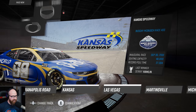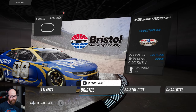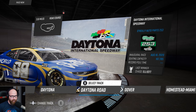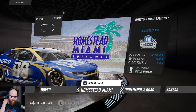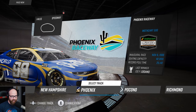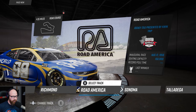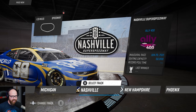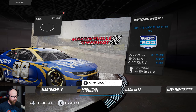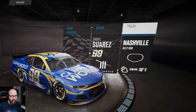For track selection you've got old Atlanta, Bristol, Bristol dirt, Charlotte, Charlotte Roval, COTA, Darlington, Daytona, Daytona road course, Dover, Homestead Miami, Indianapolis road, Kansas, Las Vegas, Martinsville, Michigan, Nashville, and more. I'm thinking we should do Nashville because that's one I haven't raced before, but they're also going to be at Kansas next. Let's go ahead and do Nashville.